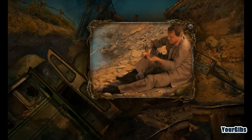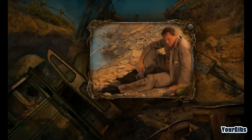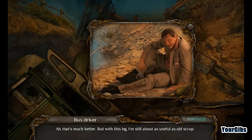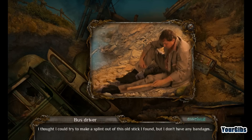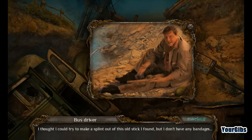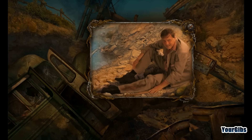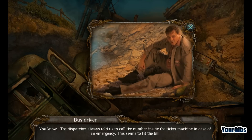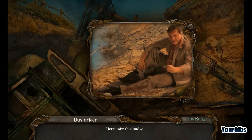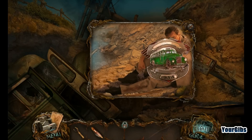Here you go, fella. Oh, that's much better. But with this leg, I'm still about as useful as old scrap. I thought I could try to make a splint out of this old stick I found, but I don't have any bandages. I will try to help you find some bandages. The dispatcher always told us to call the number inside the ticket machine in case of an emergency. This seems to fit the bill. Take this badge.